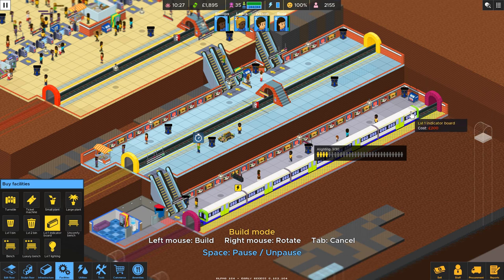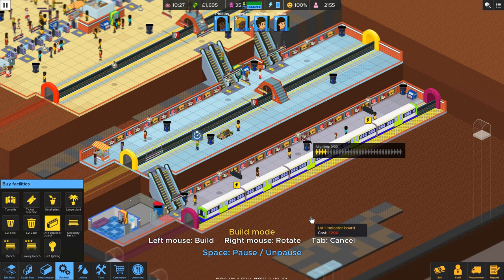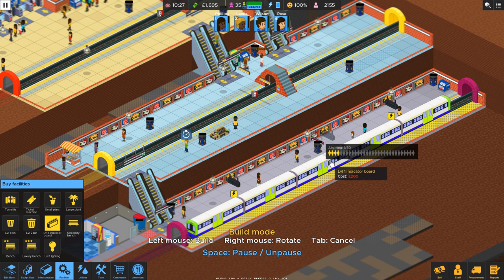Placing seven indicator boards along the platform. And then in the middle — right here. Let's just get this done. Seven more here.